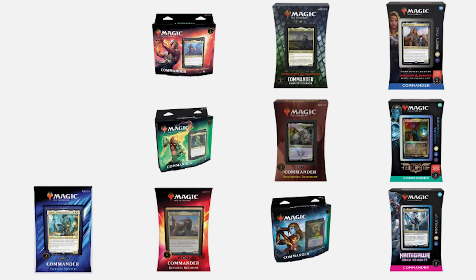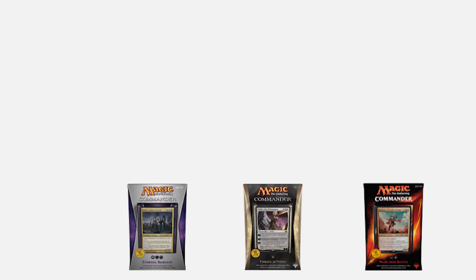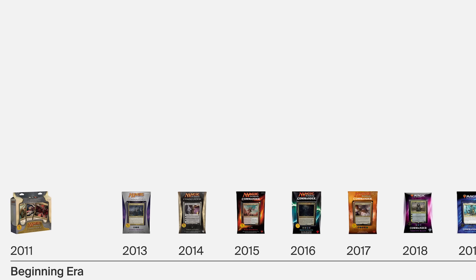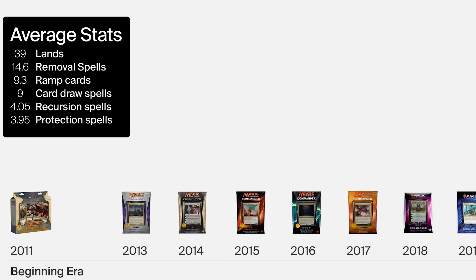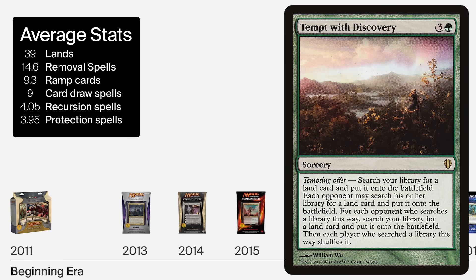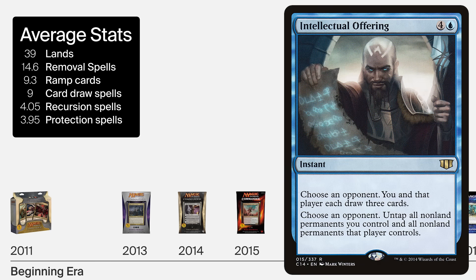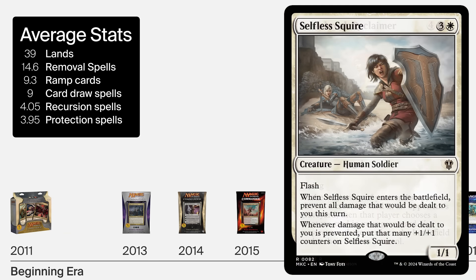Commander pre-con designs moved through three distinct eras, each signaling Wizards' evolving understanding of the Commander experience. First, what I call the beginning era. From 2011 to 2019, these early pre-cons established the baseline with the following averages: 39 lands, 14.6 removal spells, 9.3 ramp spells, 9 card draw spells, 4.05 recursion spells, and 3.95 protection spells.